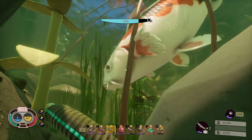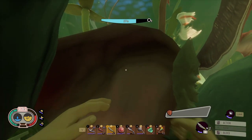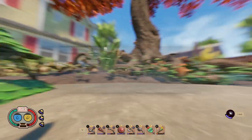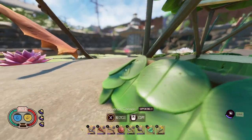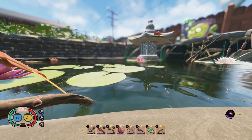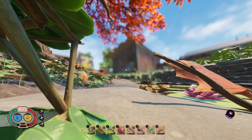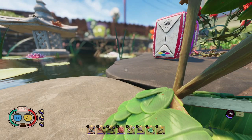Welcome back everyone to another episode of Grounded. We are starting off here at the automatic food farm 2.0 and we're gonna see how many we can collect because we got four of them right now. So I'm gonna go down into the pond - we are gonna be doing literally everything today. We're gonna go down, collect a bunch of stuff.